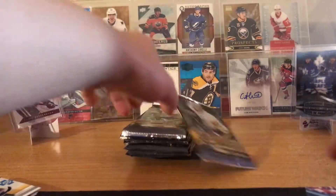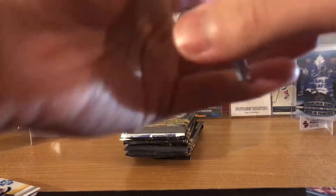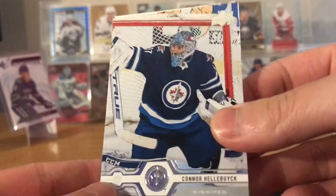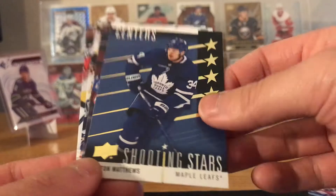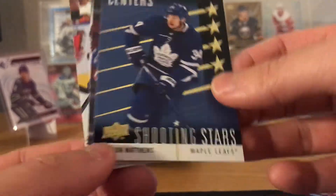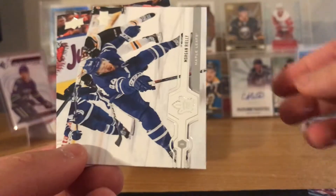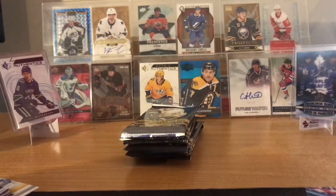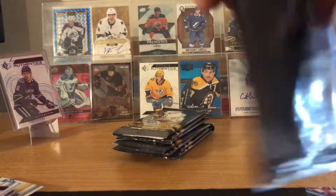Portraits of Thomas Hertl, Jakov Voracek, Alex Galchenyuk, and Sean Couturier. Heard Hertl just got hurt last night against Anaheim. Halak, Koskinen, Nick Bonino, Shooting Stars Thomas Hertl, and Austin Matthews — nice. Jordan Weal, Morgan Rielly. No young guns yet — that's four packs with none.